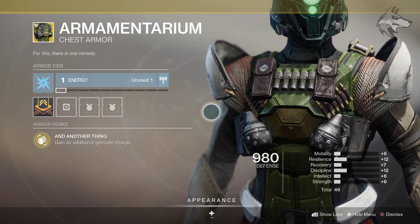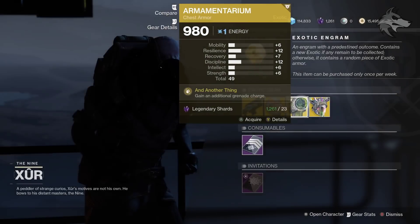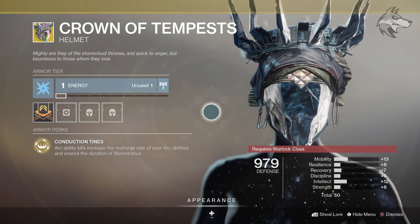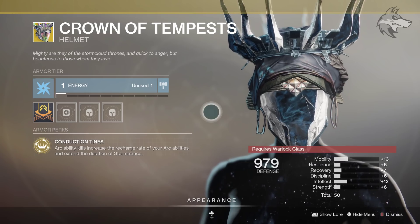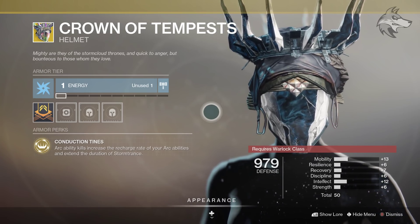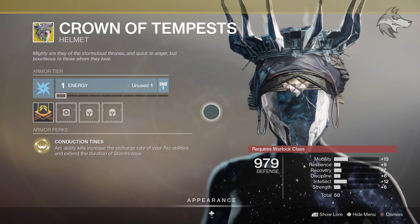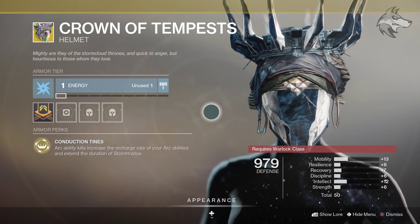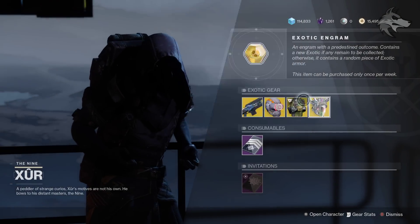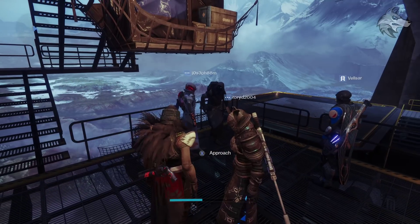The Armamentarium is very functional — it grants an additional grenade charge, so if you want more grenades it's absolutely worth trying out. Then we have the Crown of Tempests, a classic D2 exotic with Conduction Tines: arc ability kills increase the recharge rate of your arc abilities and extend the duration of Stormtrance. If you're running arc supers or Stormcaller, you can absolutely tear things up with this one.